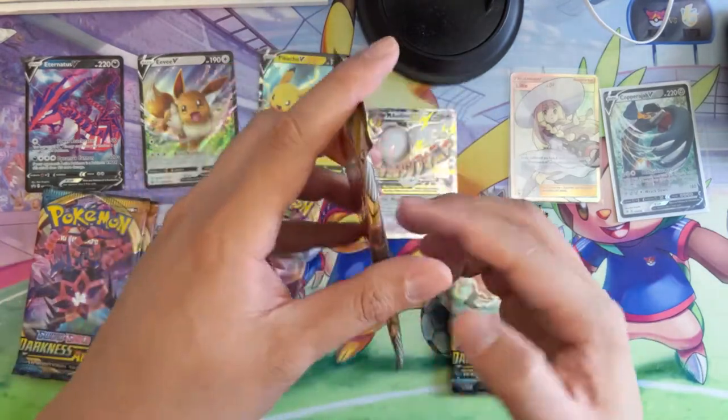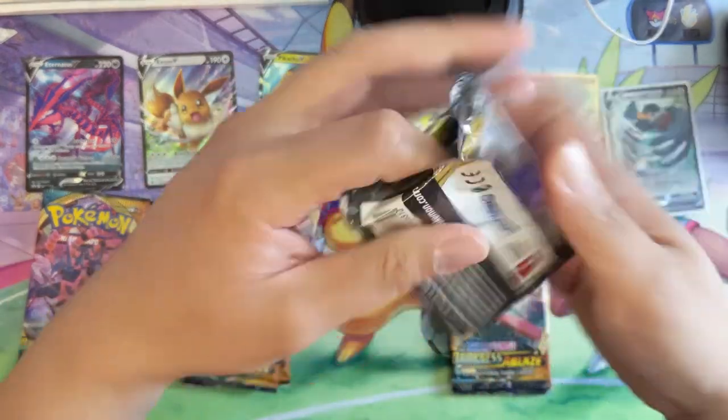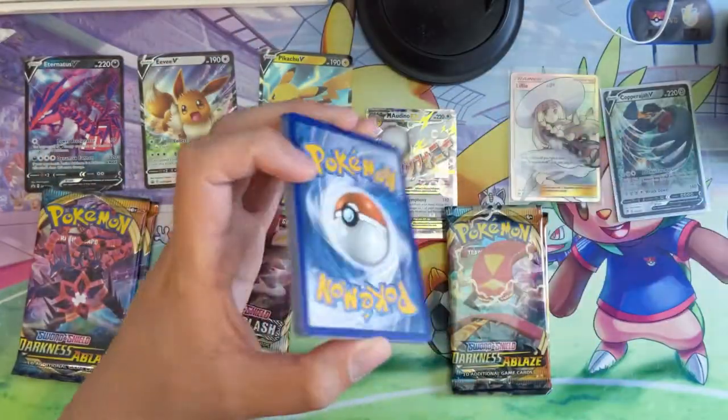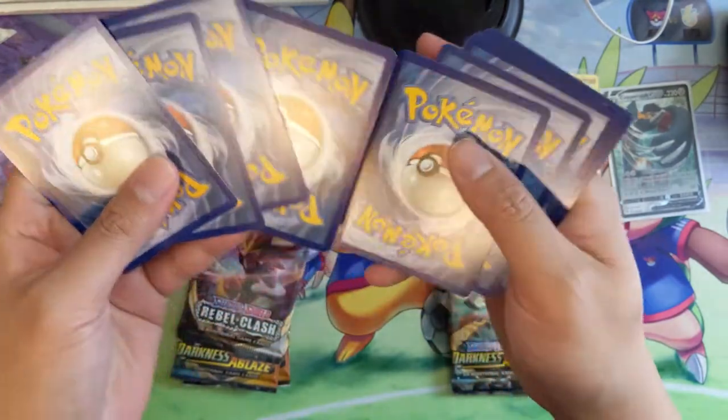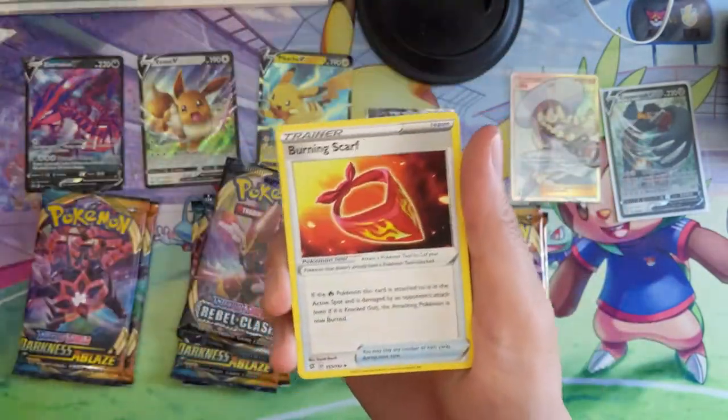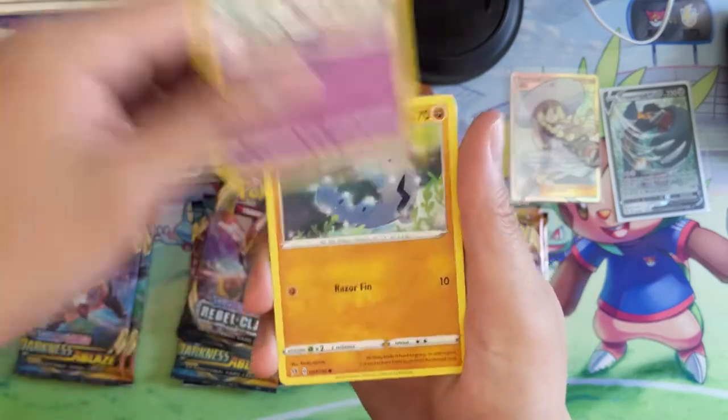We got something — the back looks pretty good. There might be a nick up here, so let's grab a regular sleeve for it. In addition to very well-priced breaks for our patrons, I do offer some PSA grading services and am submitting a huge pile of cards this month, so patrons, definitely let me know ASAP if you plan on sending something in so I know to wait for it.